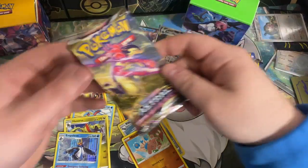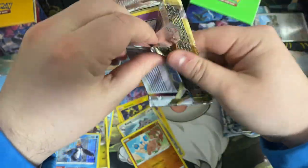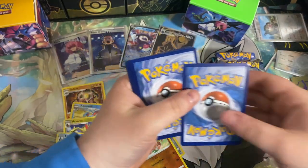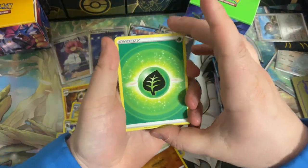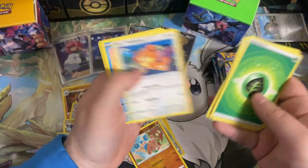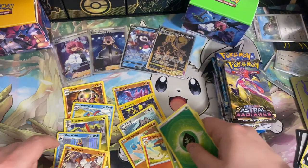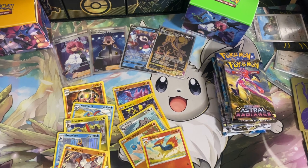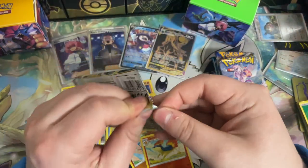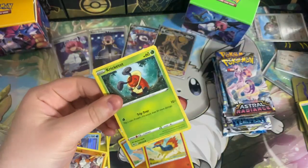Alrighty, we'll go into our next Astral Radiance pack for some more pulls, hopefully. Code card — enjoy. Astral Radiance is a set I really enjoy from the Sword and Shield era. Got a Cricketune, Unidentified Fossil, Bronzong, Drifloon, Heracross, Tediersa, Mantine, Sulian Voltorb, Kualaba — going into that Regirock. I just think the artworks from Astral Radiance are super nice. A lot of great cards to chase from this set. The Gallery cards are great.